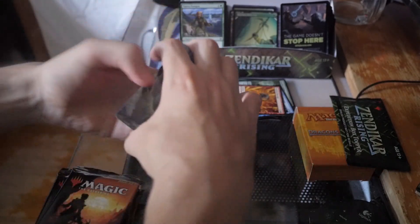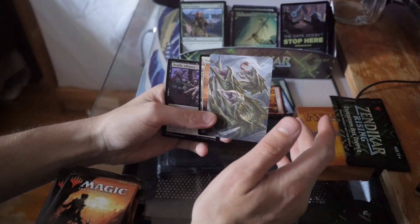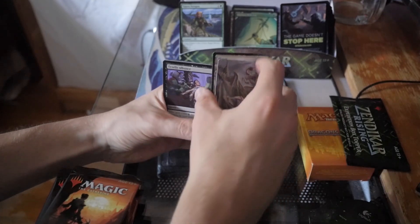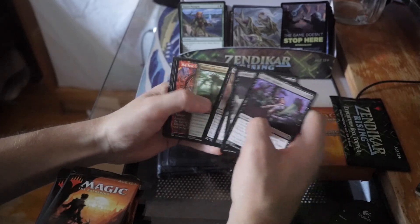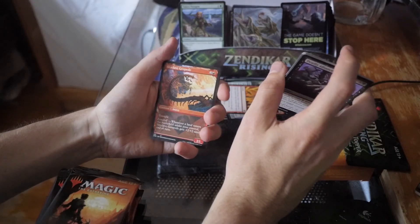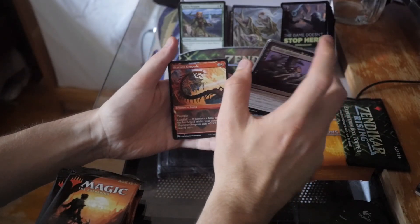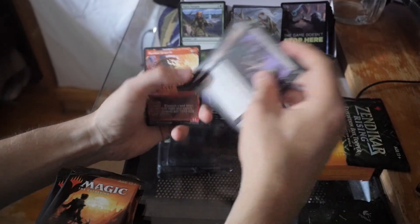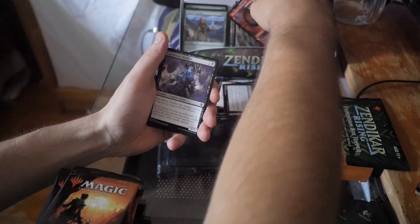She likes green, but I'm trying to get her into a Gruul color matchup because I think for players who are just starting off, Gruul is really fun. You have big green creatures and fast red ones — there's a lot of ways to remove things with red, you can also mana ramp. Landfall is really good for Gruul so she's enjoying it so far. Wizards, you can thank me later — I got you guys more players.